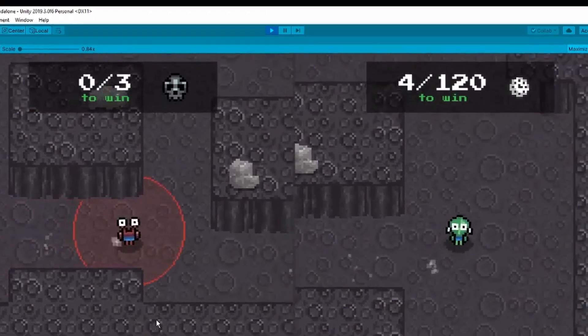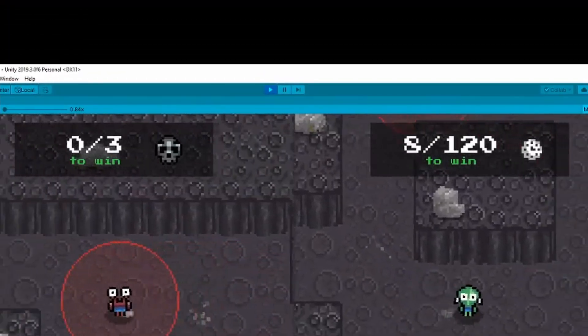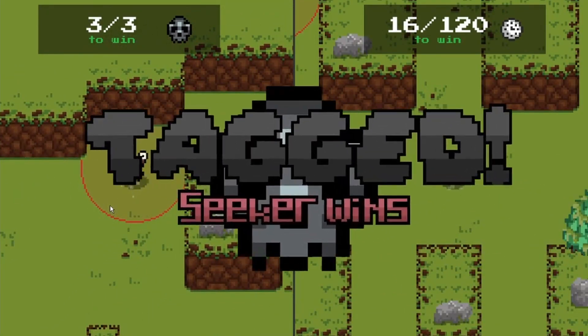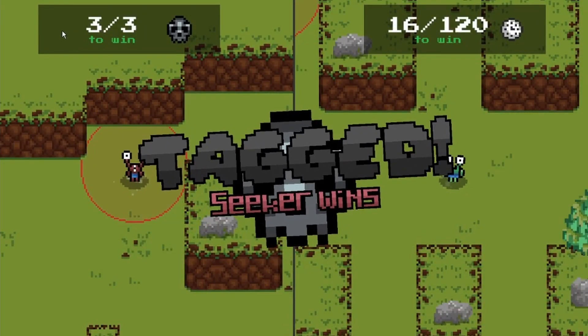The current game status will be displayed at the top of the screen in this UI. When one player wins, it will play an effect on screen, clearly displaying who won the game. You'll also be able to see the end stats at the top of the screen, and the time will freeze to show what time you really ended on.